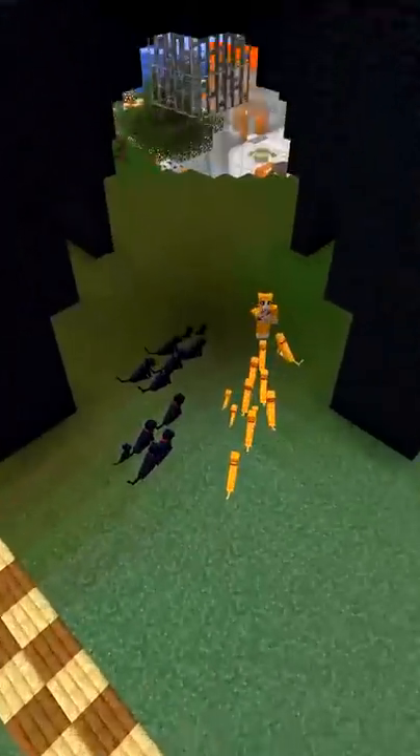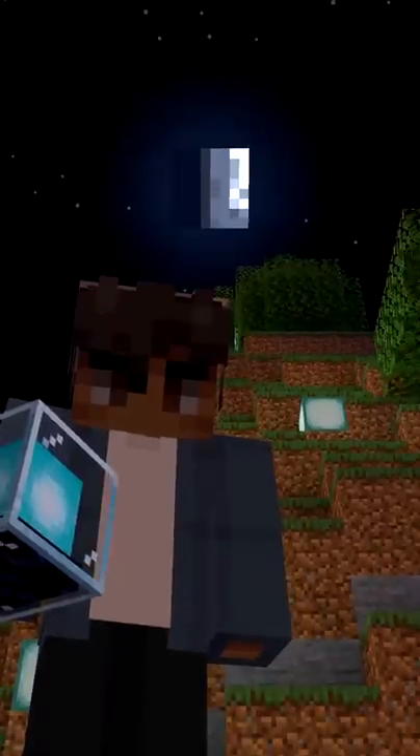Minecraft's moon used to look like this. Half of cats spawn as black during a full moon. The star pattern is always the same, just like bedrock. The moon changes every Minecraft day.